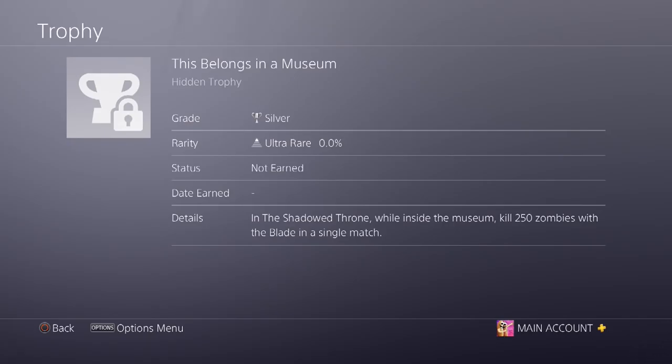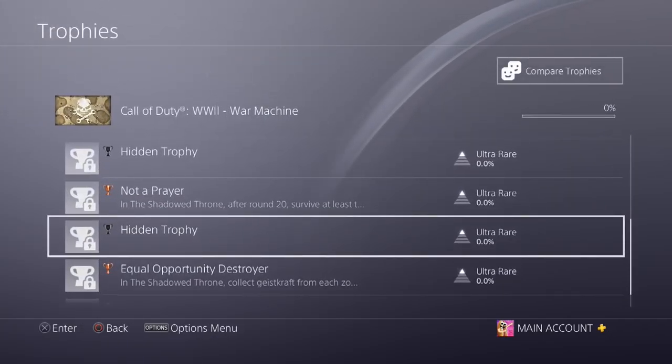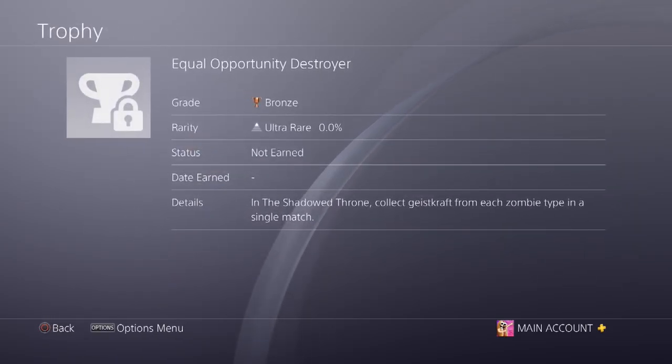The next hidden trophy says — in the Shadow Throne, whilst inside the museum, kill 250 zombies with the blade in a single match. So we've now confirmed three locations: a theater, a church, and a museum. I'm guessing the blade is one of the melee weapons, and since there's already a trophy about getting the blade without firing a gun, you should pick it up early. Kill 250 zombies with it in the museum — trophy complete.